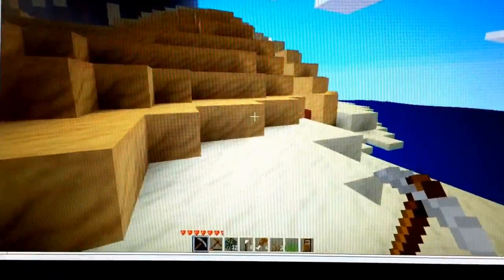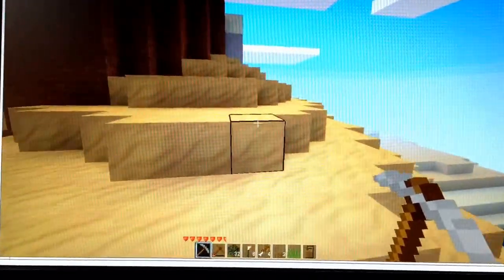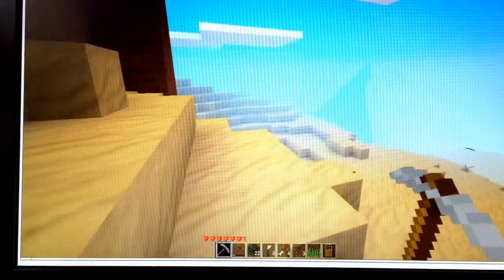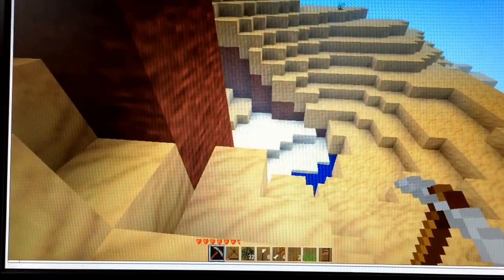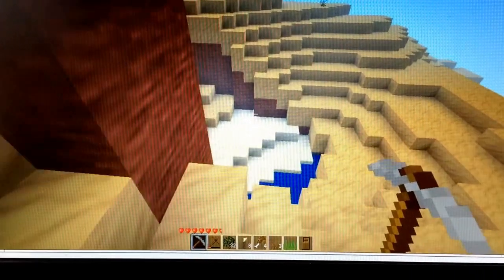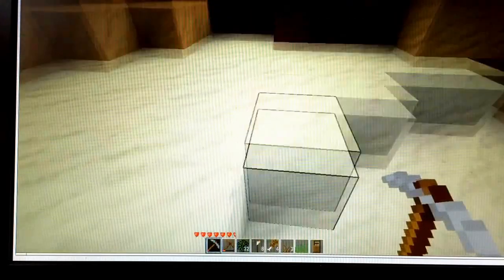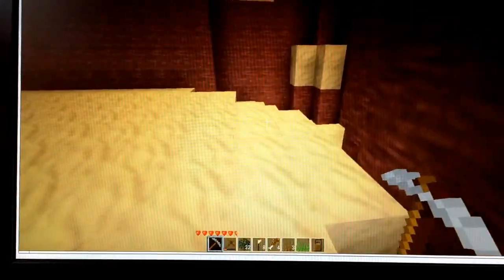If you go into creative mode you can just run around and have everything available. My kids have already found that if you go into creative mode and fill up your inventory with everything you want, you can then go back into survival mode and have it all available to you. You can see there's damage on screen — let's see if I fall off a height. Okay, maybe not into water, but there is damage if you fall from height.